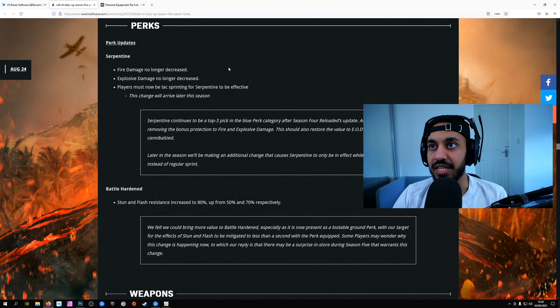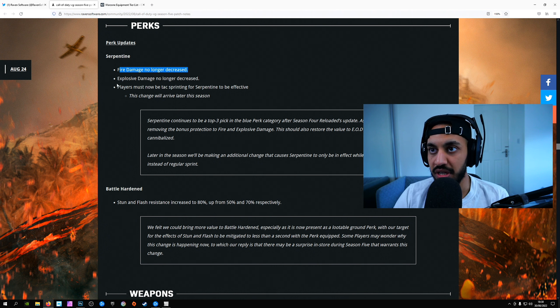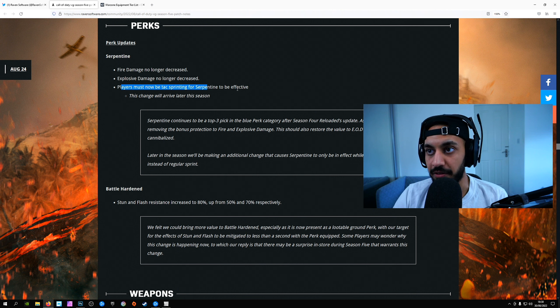The first thing I want to show here is the patch notes themselves, so we can see what changed with this update. There are only two main changes to some of the perks: Serpentine and Battle Hardened. Serpentine actually got a nerf — fire damage is no longer decreased when you use Serpentine, explosive damage is no longer decreased, and players now need to be tactical sprinting for Serpentine to be effective.